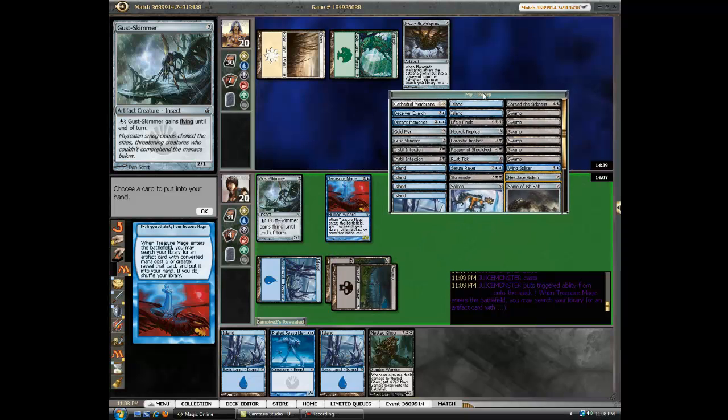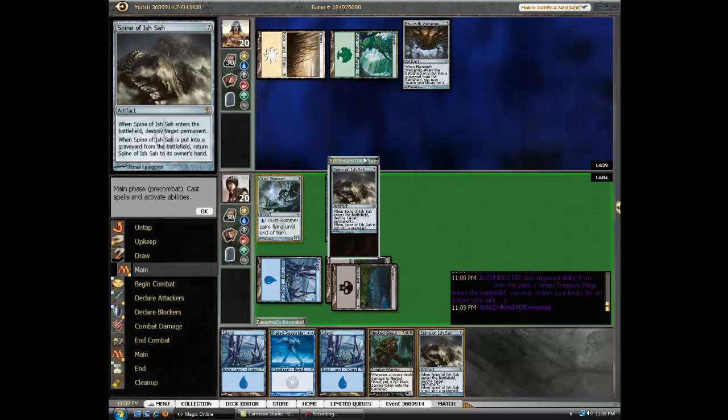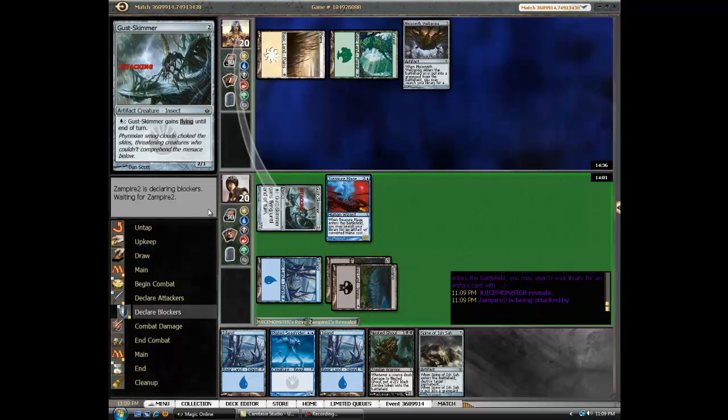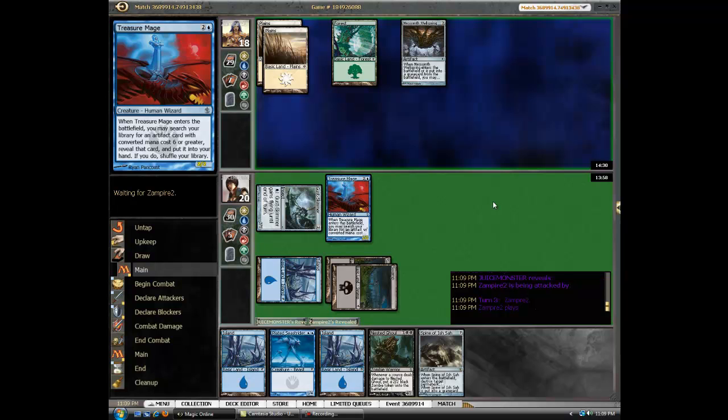I assume I'm getting the Spine. We'll have Nested Ghoul. We have four power on the board already, we don't need more slow fat. I wish I could recur the Spine. Maybe it's not good to have it. It seems like it's been alright so far.